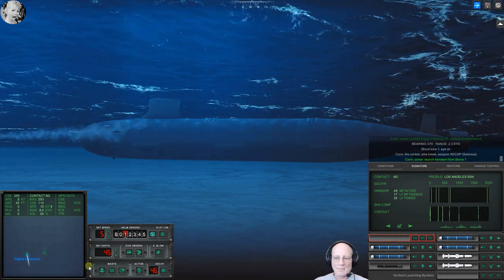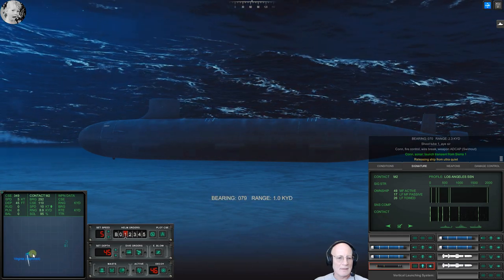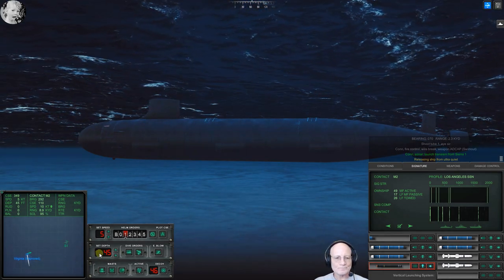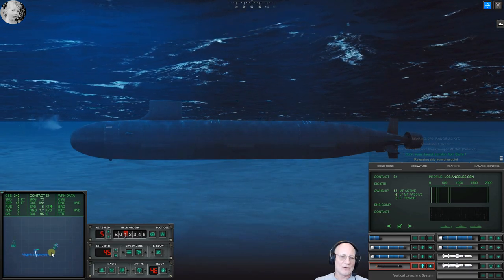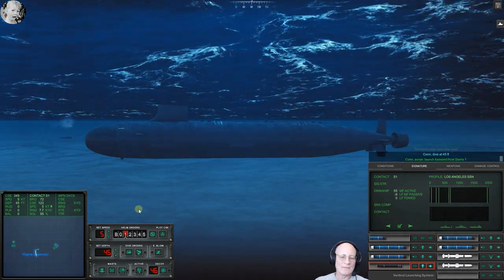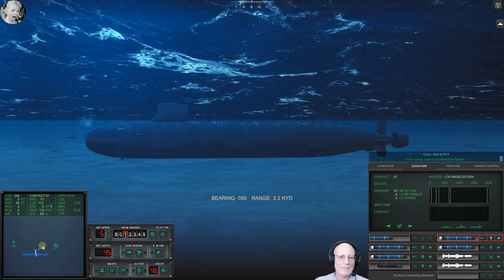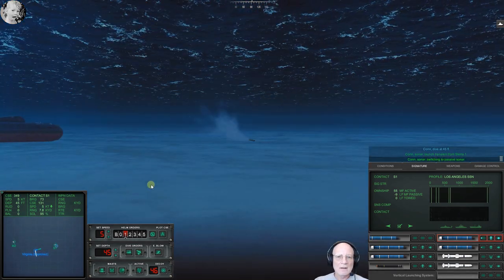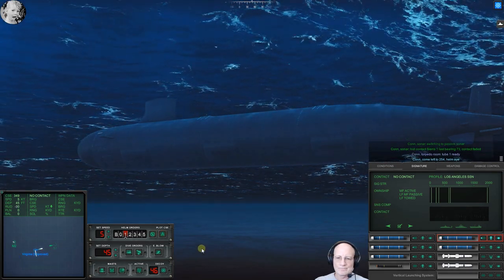Con fire control, we've lost the wire. Con sonar launch transient from Sierra One. Sierra One's at 3,500 yards — there he is. Con sonar launch transient from Sierra One. Con sonar switching to passive search. Con sonar lost contact, Sierra One, last bearing seven. Maybe you ought to do something. Come left to two. Make turns — con sonar we are cavitating. Shoot two four, aye sir.